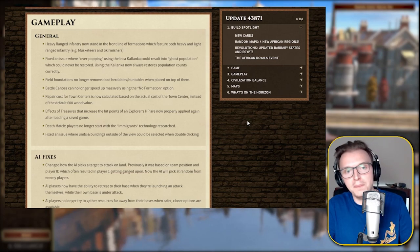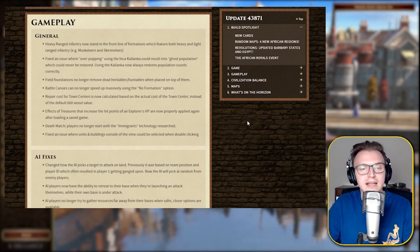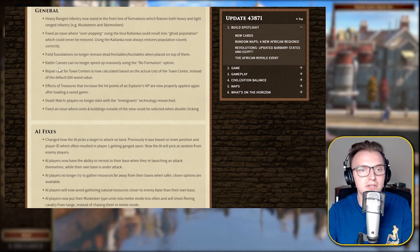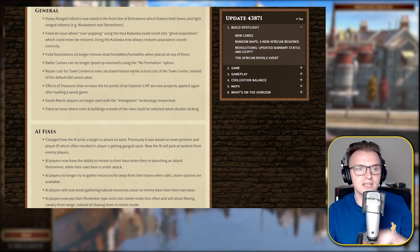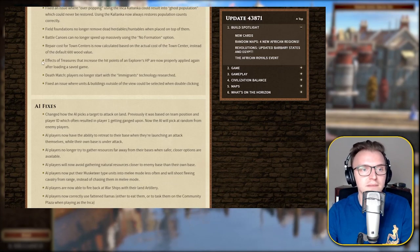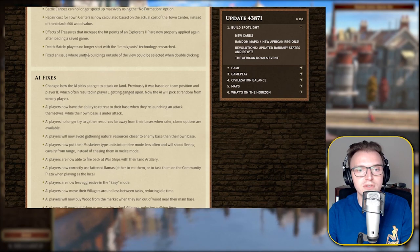Fixed an issue where overpopping used in the Inca Kalanka could result in ghost population which could never be restored — using the Kalanka now always restores population counts correctly. Repair cost for the town center is now calculated based on the actual cost of the town center instead of the default 600 wood — I thought it was quite expensive to repair TCs, so that's quite a good thing. Fixed an issue where units and buildings outside of the view could be incorrectly processed.